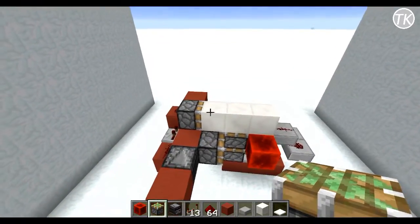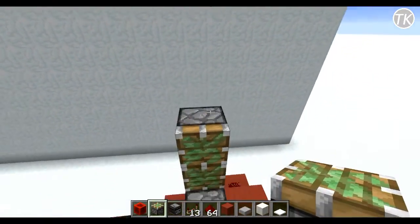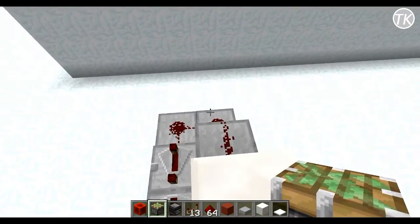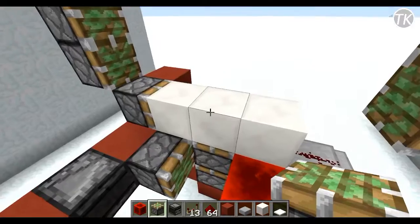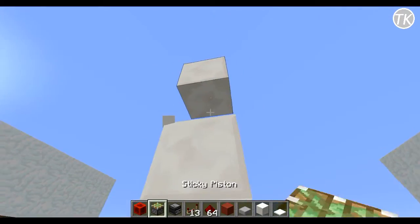The last step is filling out your door with the rest of the sticky pistons. Come to this repeater, place a piston down, then have three pistons facing vertically — we can break the bottom one. Do the same on this side: another piston facing down and three going up, break the bottom one. Then come to the middle, place six blocks vertically, break this block, and have a sticky piston facing downward.